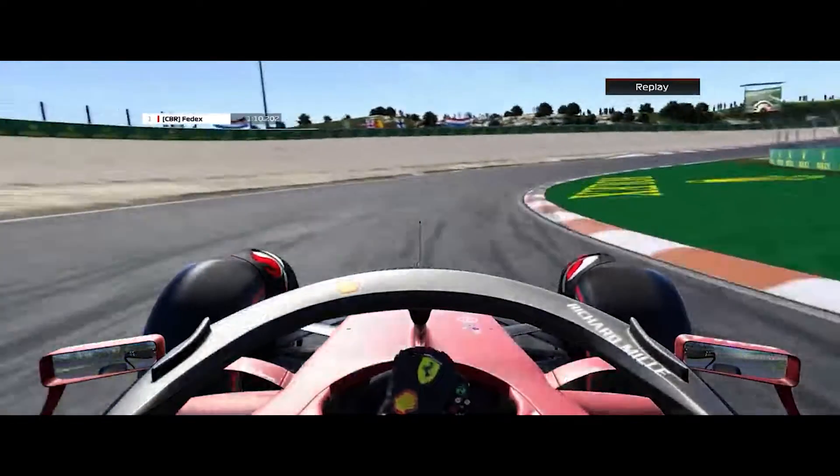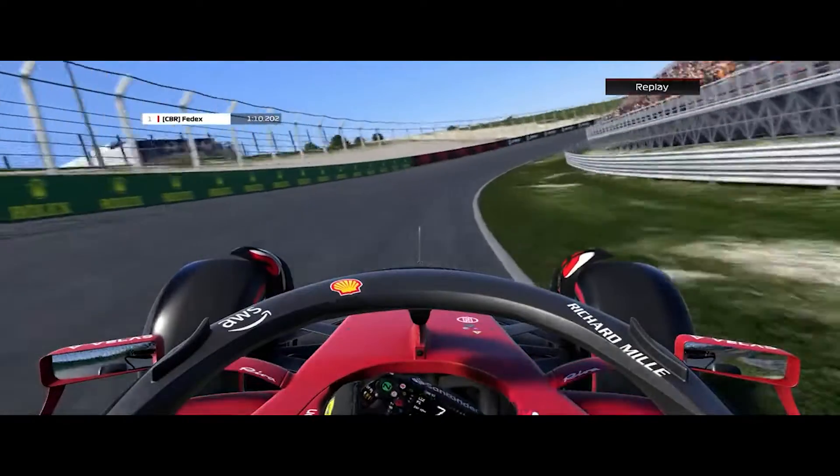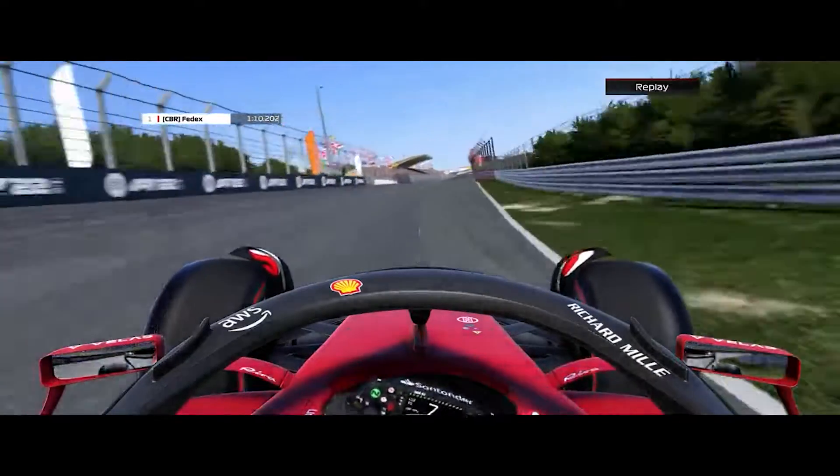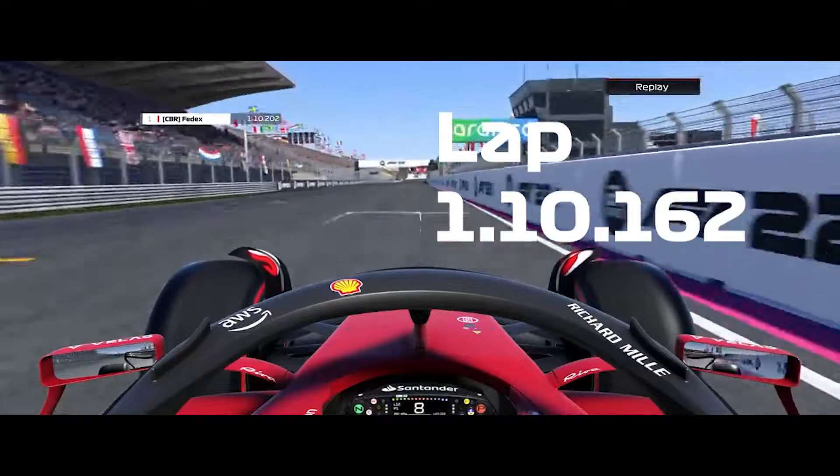5th gear at the 50m board — you're going to start braking. Turn in and that's pretty much the lap done. Flat out — stay low and close to the pit wall to get the shortest possible line to cross the line and set your fastest time.